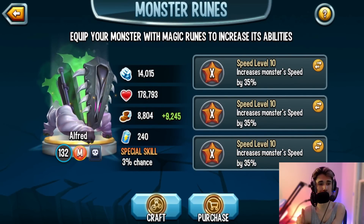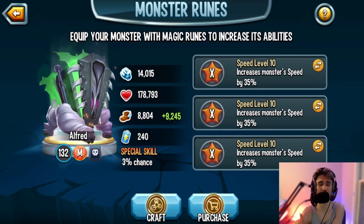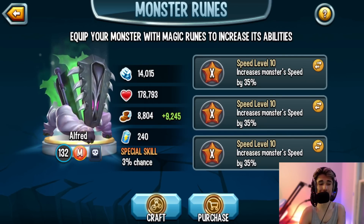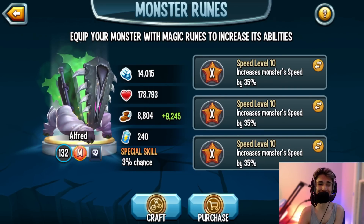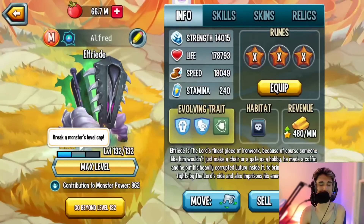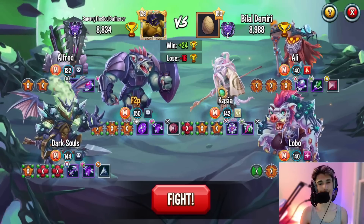For stats: 14,015 power — don't worry about that since we're not running it as an attacker. Life is 178,793, which is insane compared to other corrupted monsters. Speed is 8,804 at rank 3, about three-and-a-quarter, which is not good. Even at level 100 the speed is bad — unfortunately this monster's speed is pretty terrible. Give it full speed to compensate.